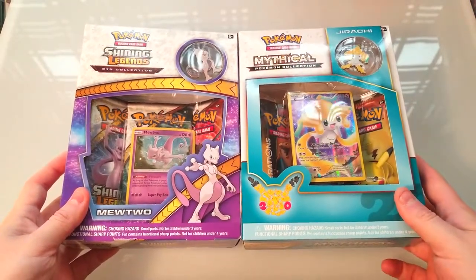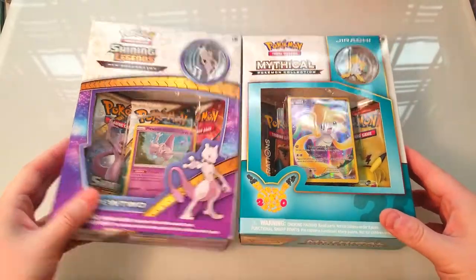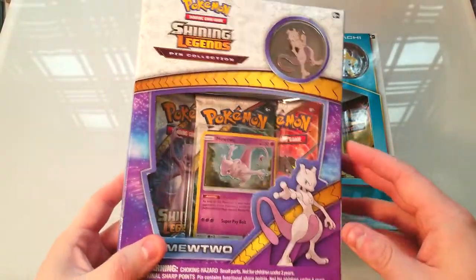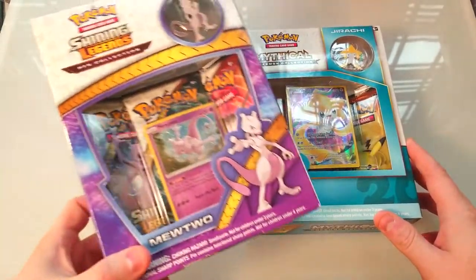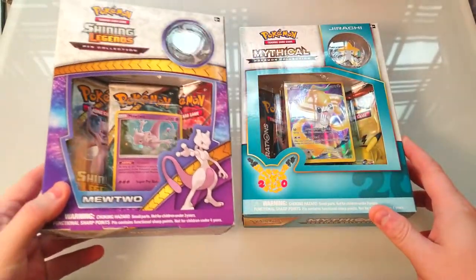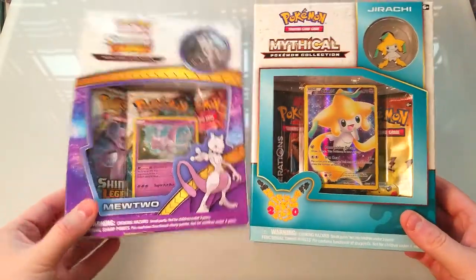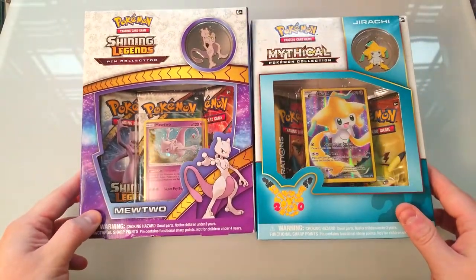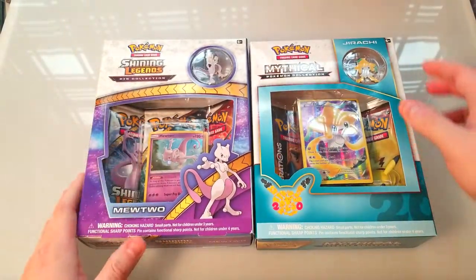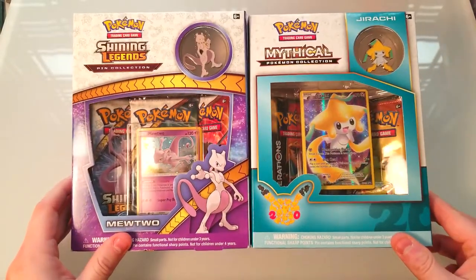Welcome back everybody, it's time to lock down some more booster cracking and we're finally doing this pin opening. I had this box forever just waiting around to be opened — we opened up the Pikachu one and then I said this one was coming next. It's been a few months so I went ahead and got a Jirachi one as well, so we'll do a double opening with both these pin boxes. We got some Shiny Legends, some Mythical Collection, a couple pins, and some cool promos.